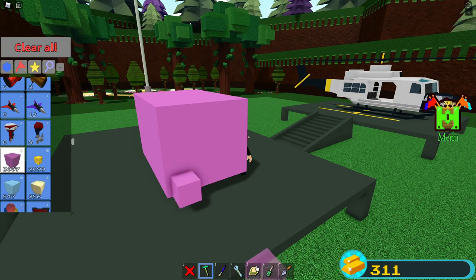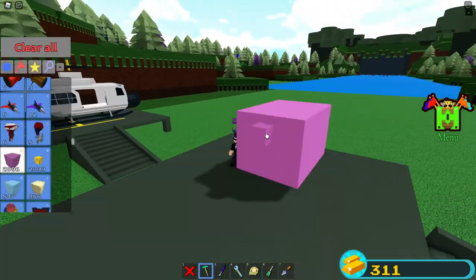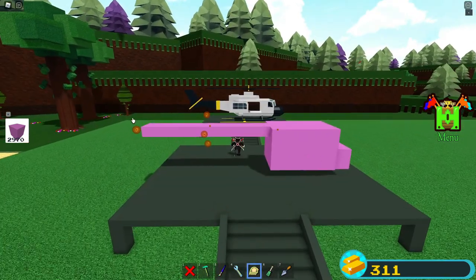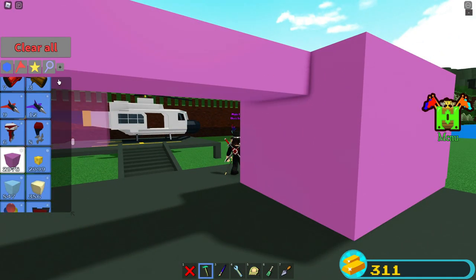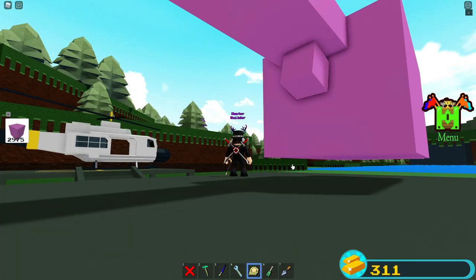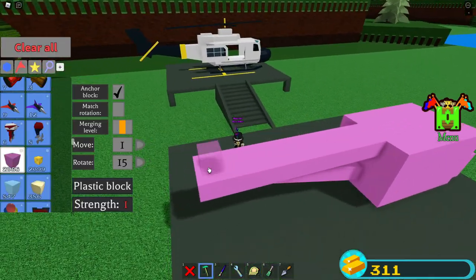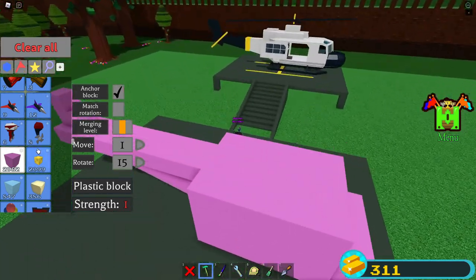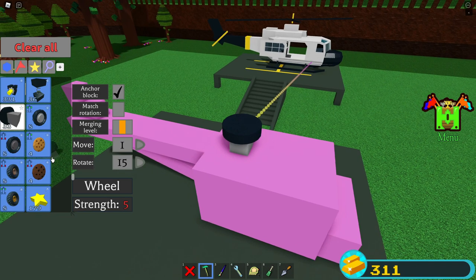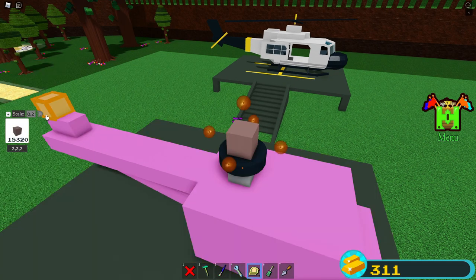So yeah, it's a simple one just to show you guys what I mean. Let's do this and change the rotation a bit. Just a simple small helicopter - I don't know if you can even call this a helicopter, but I don't care. Just add this and here a wheel, and here like a propeller.